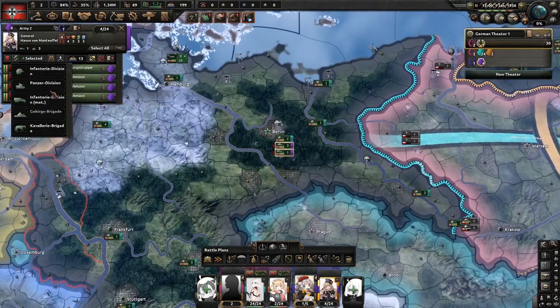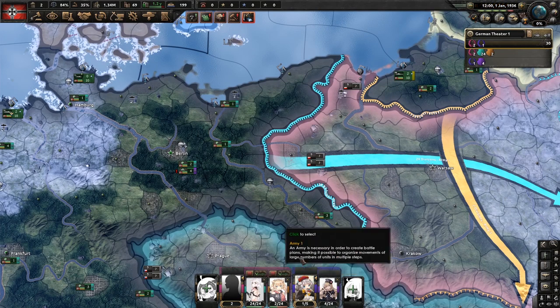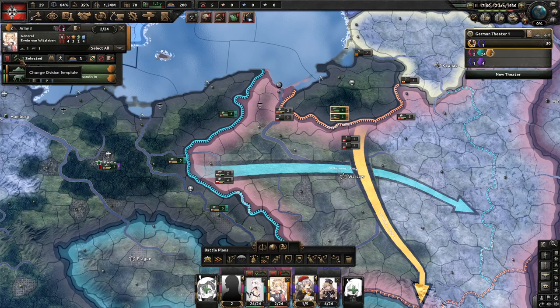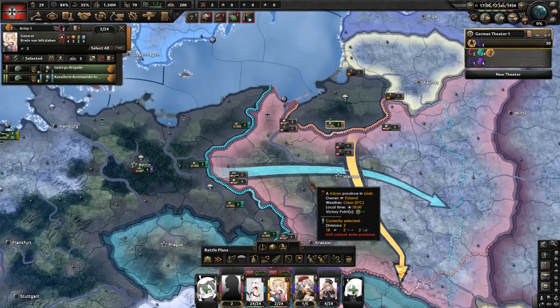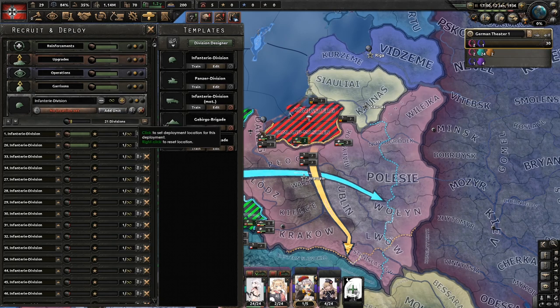We're going to be switching our motorized into a panzer division right off the bat, and we're not going to choose a field marshal for our attack. Once our armies have joined together, we're going to switch these guys to an infantry division and train. I don't know why it's only letting me train 21.